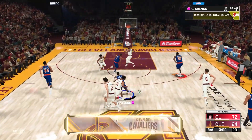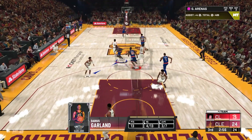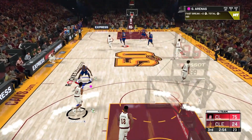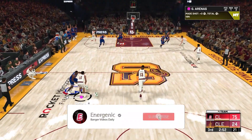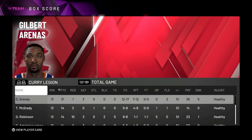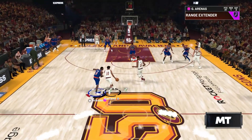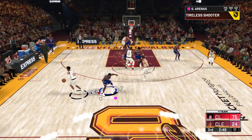What's going on YouTube, Energenic here back with another video. Today I'm going to be showing you the best method to get 20 steals with Pink Diamond Gilbert Arenas. I'm going to show you just how many steals I have right now in this game — I've got nine. His steal rating is only like 70-something, so it's obviously not the greatest. He has Pickpocket on bronze starting out.